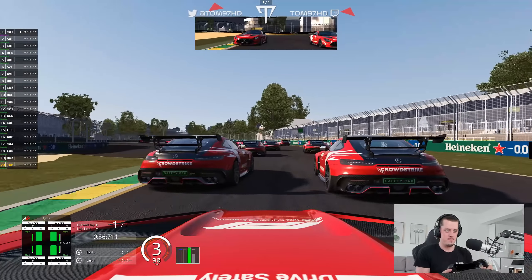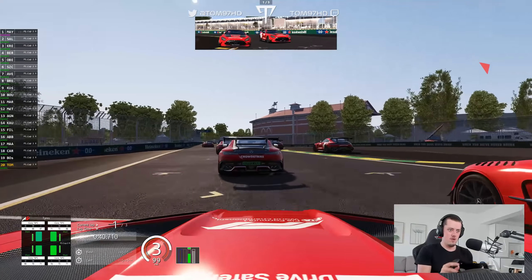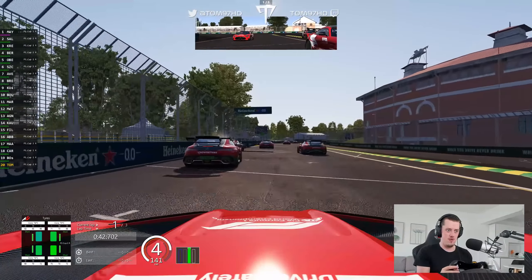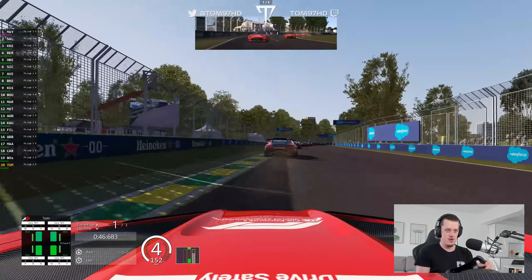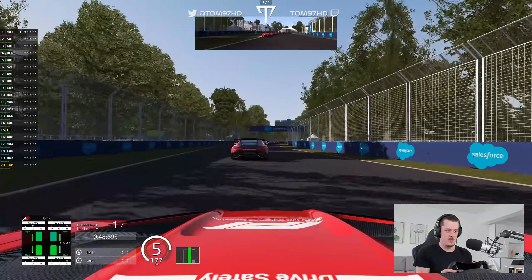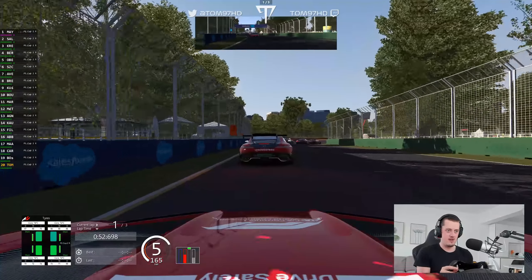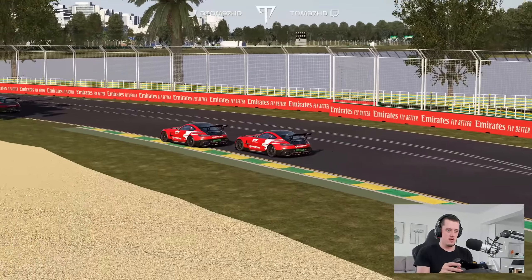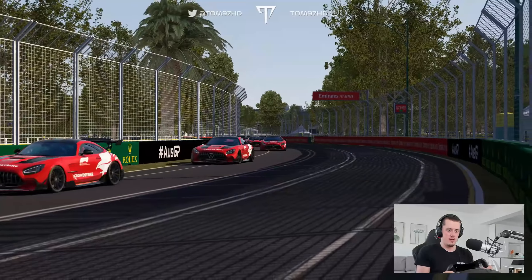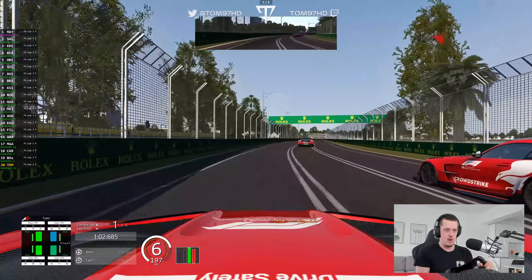Let's go through turn four, getting the back end out, trying to drift through. Up the inside of a couple of cars as they all get out of shape — making good progress. Not quite sure what position we're in; we'll update that across the start-finish line. Through turn six we go, great run through there as we close in on the guy ahead. He hits the brakes and we have to jam the brakes as well.